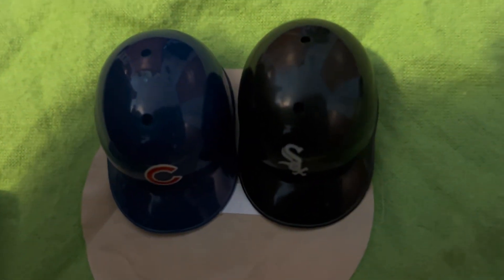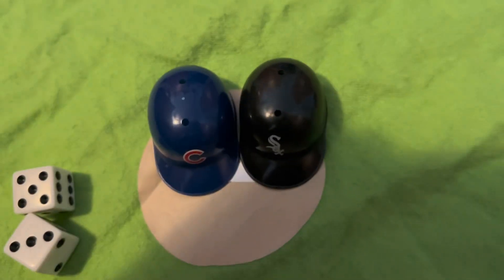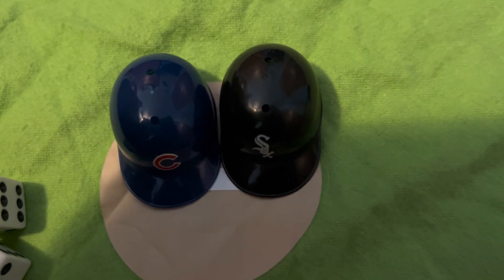Hello everybody, welcome back to another helmet game. Today we got the Cubs and the White Sox in the MLB mini helmet game. Both teams are 0-1, so these two teams could be fighting for playoff spots. The loser could be eliminated depending on how they do in their third game, so this could be a big game for playoff implications. Let's get to the video y'all.